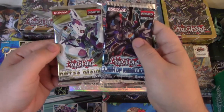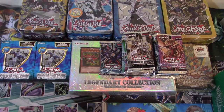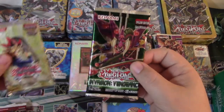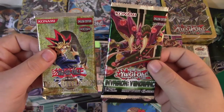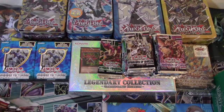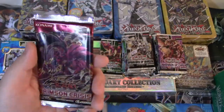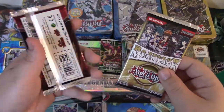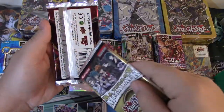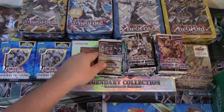We've got Clash of Rebellions and then Abyss Rising, both first edition. Invasion Vengeance first edition with a Dark Revelation Volume 1. There's a chance we're not going to get anything crazy out of these, but just the variety is going to be awesome. Crimson Crisis first edition, and then another Raw Yellow Mega Pack. This one actually looks like it's Euro print — the darkness of the pack and the way that it's sealed on the back. I guarantee that's a Euro print. It's a lot darker and the packs are a lot smoother to open.